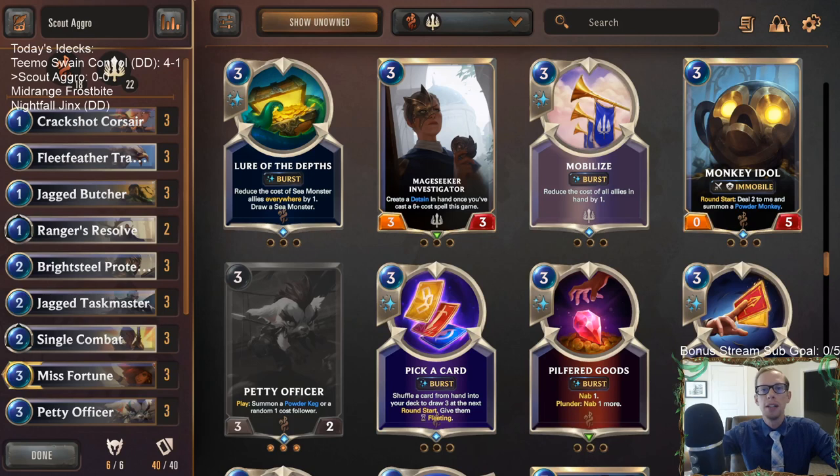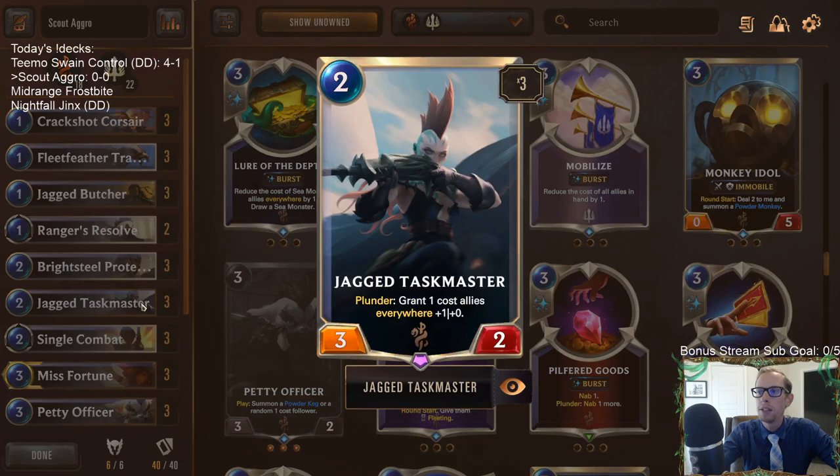Welcome everybody on Twitch and YouTube for a new version of Scout Aggro. We're going to be trying something a little different because of the War Chefs nerf in the two-mana slot. I'm not really interested in playing War Chefs, I want to replace it. They also buffed up Jagged Taskmaster, a card I already thought was good. Now it's a two-drop, a two-mana 3/2, so it fits perfectly into that slot.